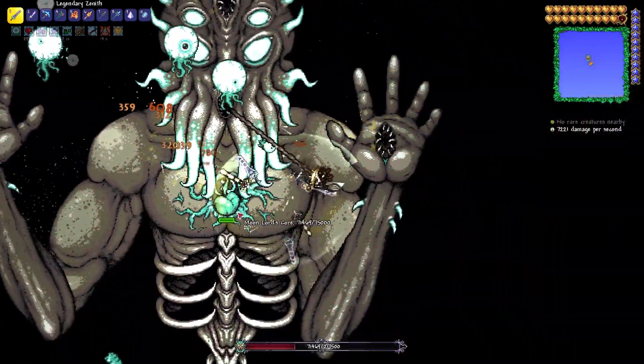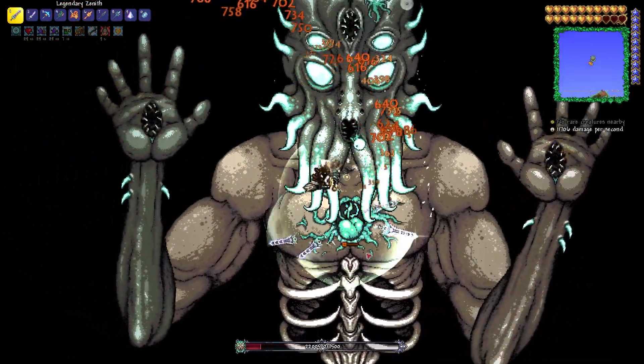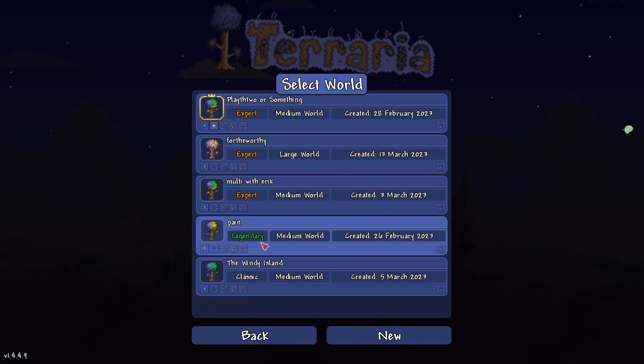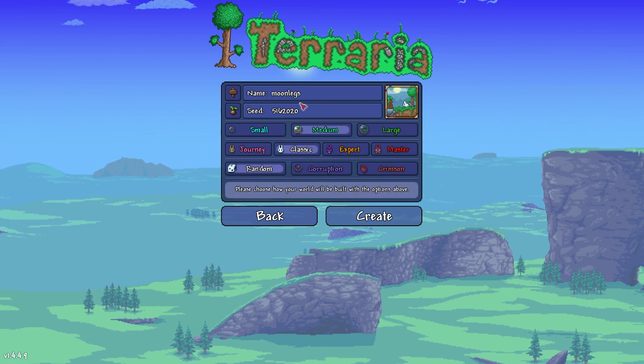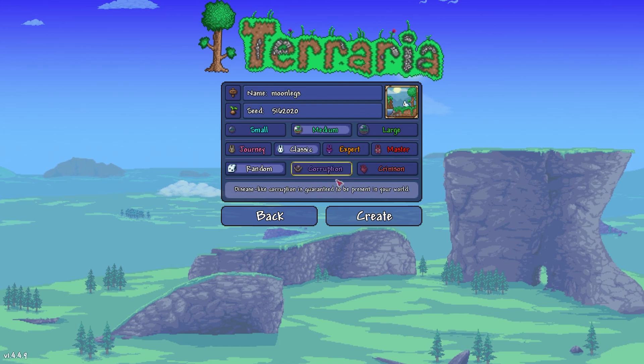We need to know where the Moon Lord's Legs are, and without further ado, I'll show you the seed and show you how to get them. The Drunk World seed is 5-16-2020. You submit, and then the rest doesn't really matter. This is just the Drunk World seed.